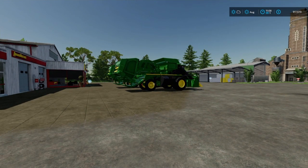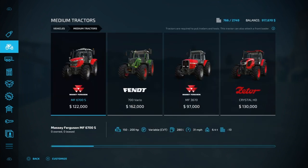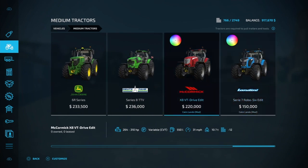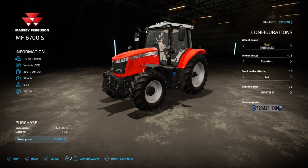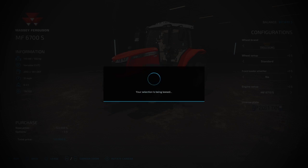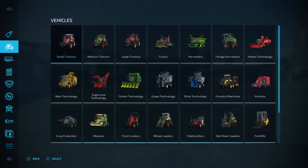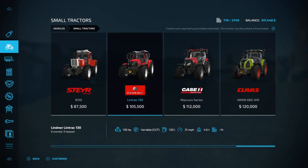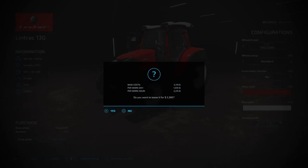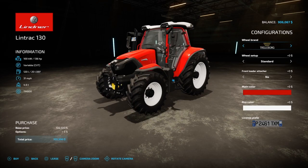You can also reduce money with other items. The first Massey Ferguson in Medium Tractors is worth $6,000 if you need to deduct $6,000. In Small Tractors, almost at the end of the list, there is this Linder Lintrack Tractor which is $5,000 - useful if you need smaller increments once you get closer to $13,000.